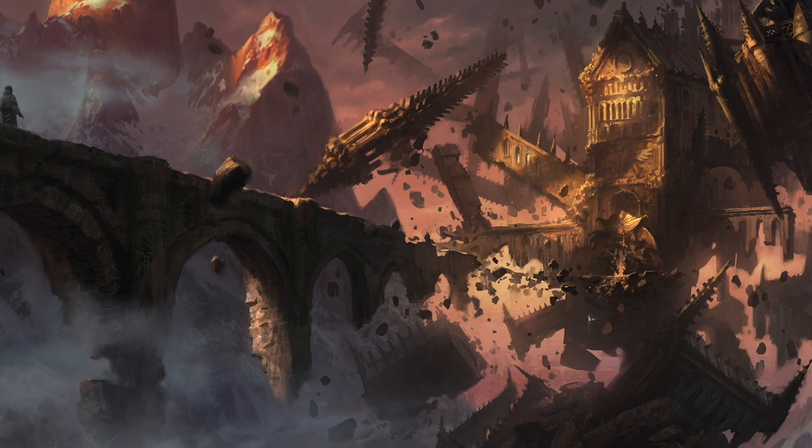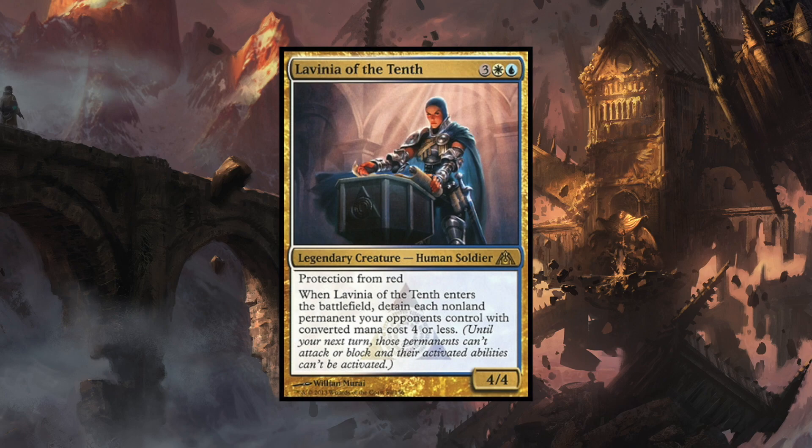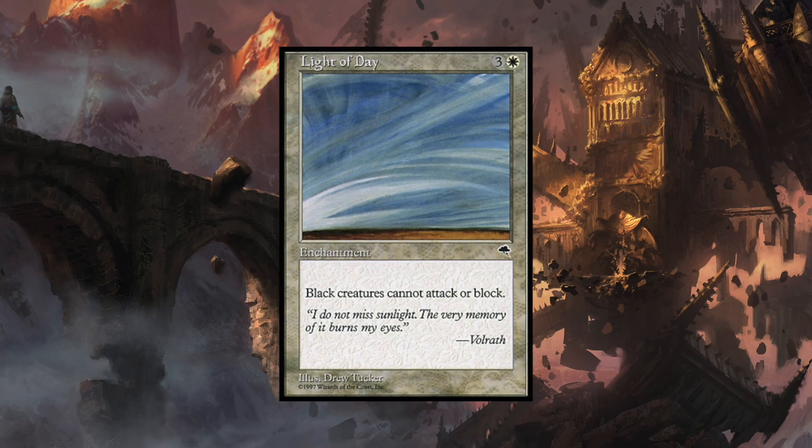A lot of vampires are three to four converted mana cost, so playing Lavinia of the Tenth will allow you to neutralize those vampires and vampire tokens. Since you're detaining each non-land permanent your opponent controls with a converted mana cost four or less, this card can shut down decks. It would shut down Edgar Markov because there are very few vampires with a high converted mana cost. And if you just hate black and don't want them attacking you at all, you could look at Light of Day — black creatures can't attack or block, neutralizing all of those black creatures.